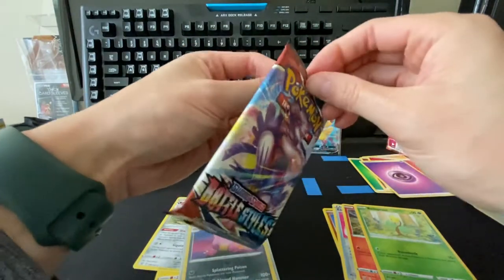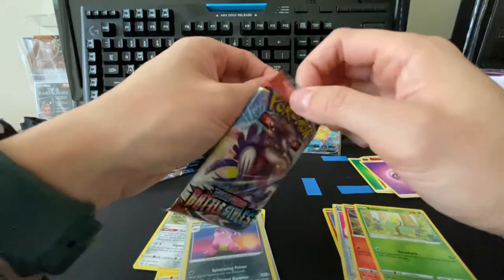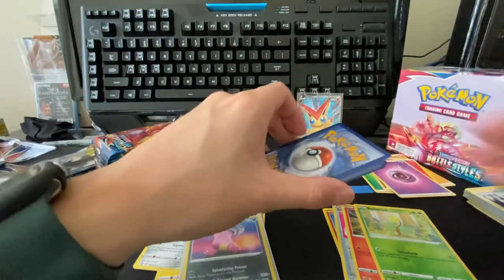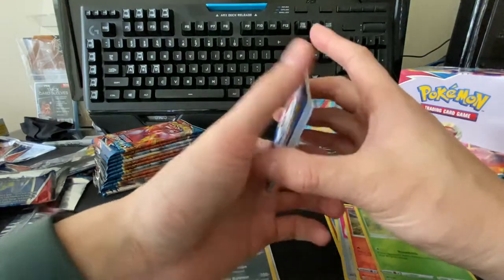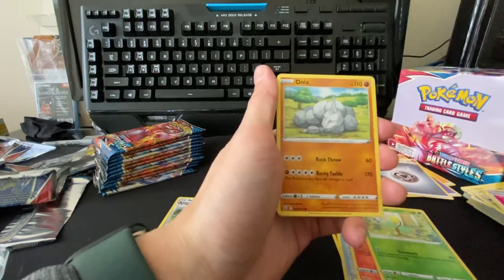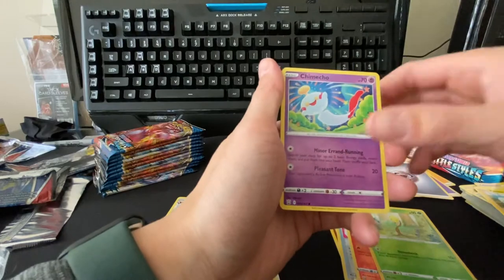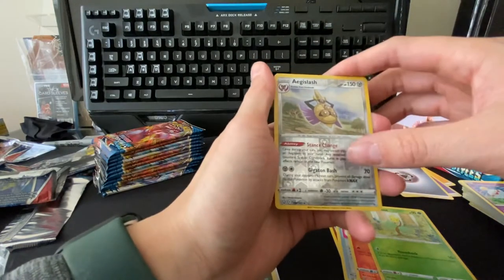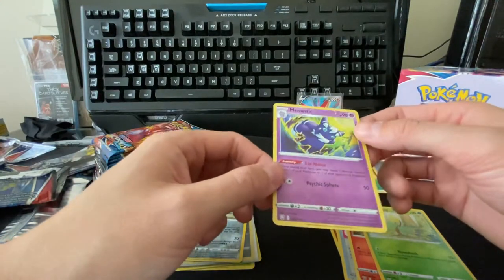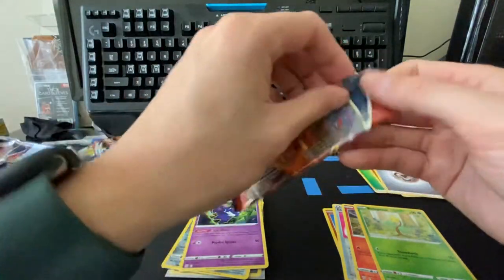Let's keep going. It's really hard to open packs after you cut your nails. Steel energy, a falinks, caravine, escape rope, onix, molly, shiinotic, pachirisu, clamperl, reverse aegislash, and a meowth hollow. That's a cool holo. At least the print on these is much better than the shining fates first run — no holo bleed yet.